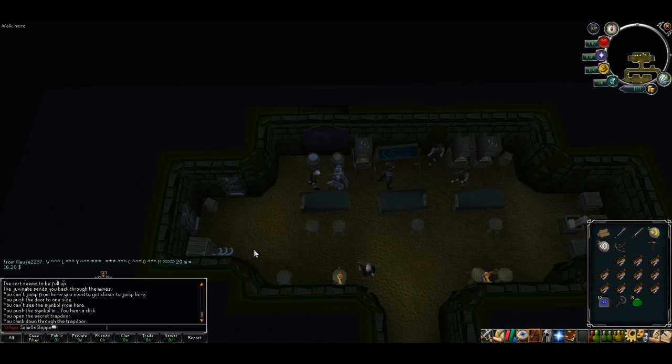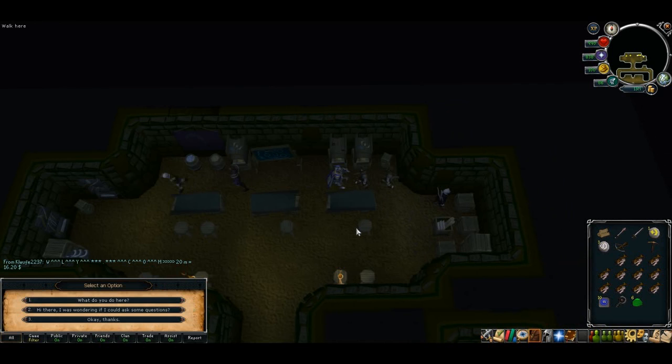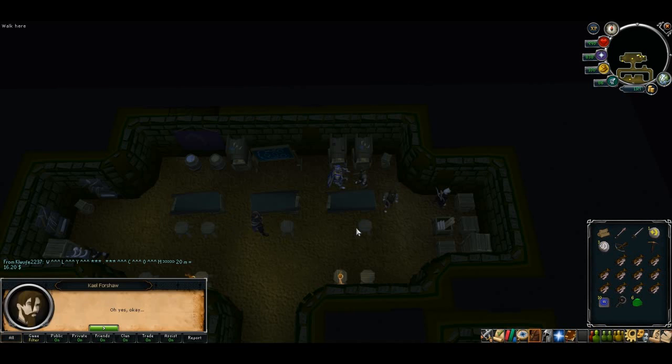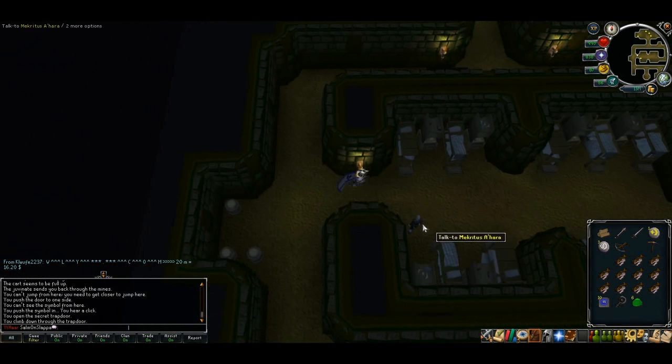Once you've gone through all of his options, talk to Kael Forshaw — should be just to your right. Go through his options and he'll recommend making a flail. Time to get an instruction book. Head to your south and in the centre chamber there'll be a bunch of bunk beds. Search the bunk beds until you get a book.